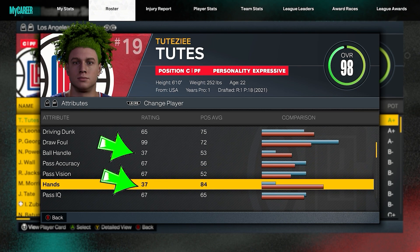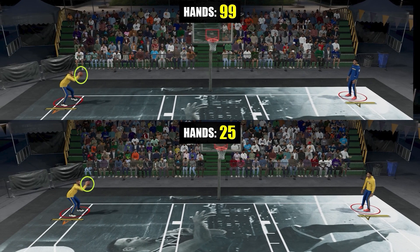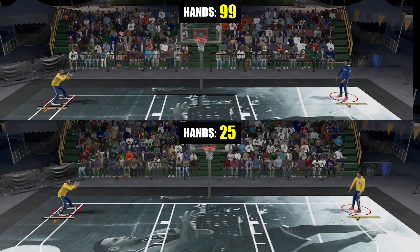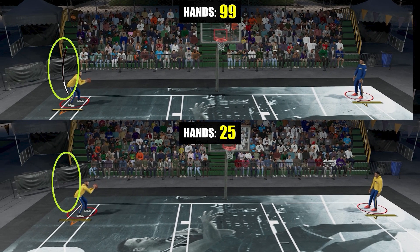Now, the reason I said it doesn't apply on all shots is because it will only affect the catch-and-shoot sequence, where you press the shoot button as you catch the pass or even before you catch a pass. What hand rating does is it makes the transition from the catch to the shooting animation really faster. And here you can see they catch the ball at the same time, but since one player has a higher hand rating, it will transition them faster to the shot.